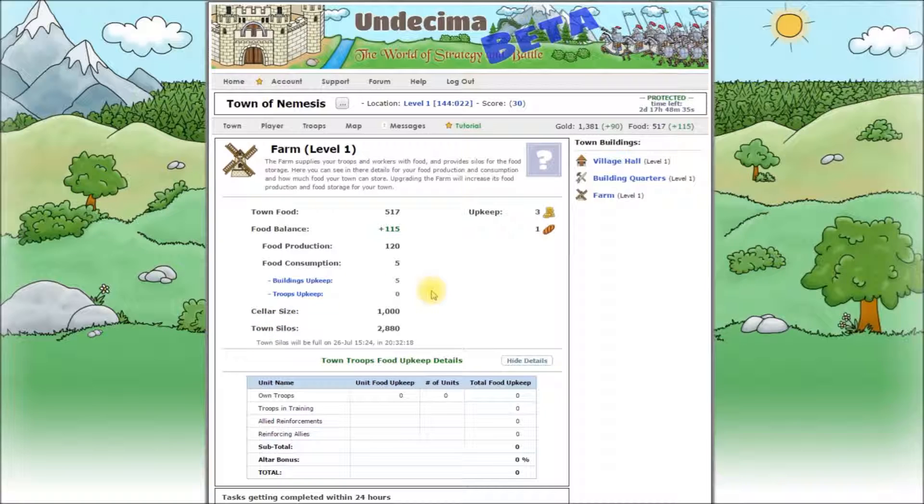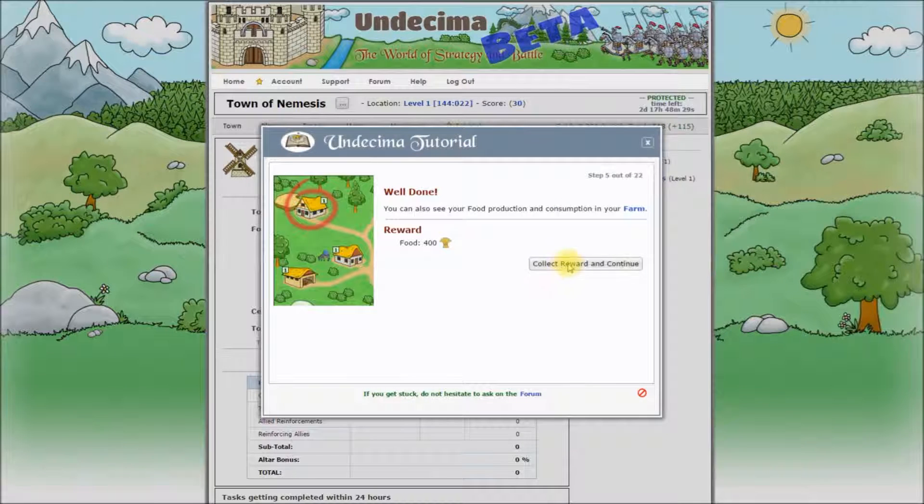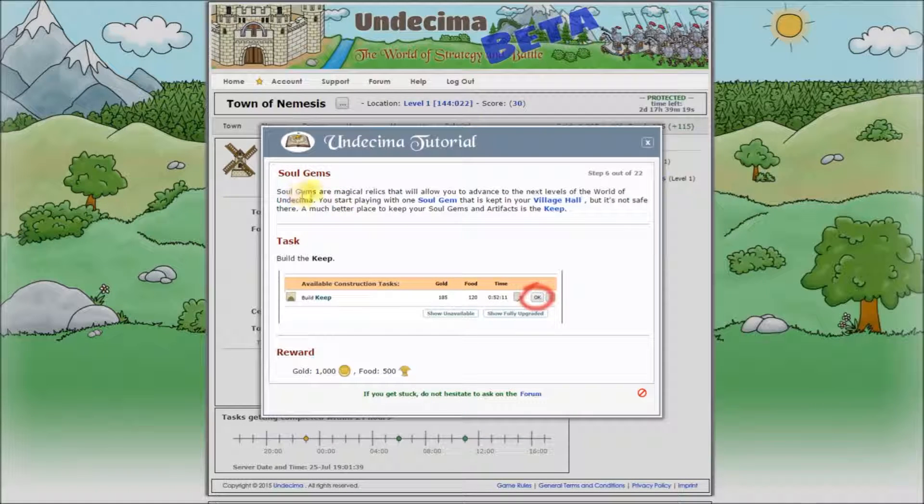That's it for the farm for now, let's open the tutorial again, collect the reward, and continue. Next step: Soul gems are magical relics that will allow you to advance to the next levels of the world of Undecima. You start playing with one soul gem that is kept in your village hall, but it's not safe there. A much better place to keep your soul gems and artifacts is the keep.